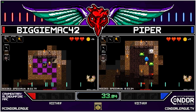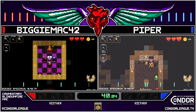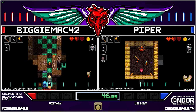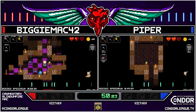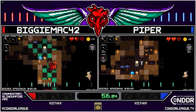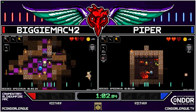It looks like Piper's trying to set up a Minotaur, opening up the shop. Nicely done. Going to get the Rat Familiar — very nice. I love the Rat Familiar on Melody; it's like her only damage option.